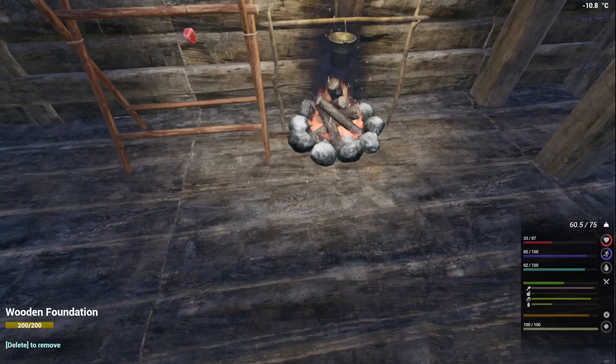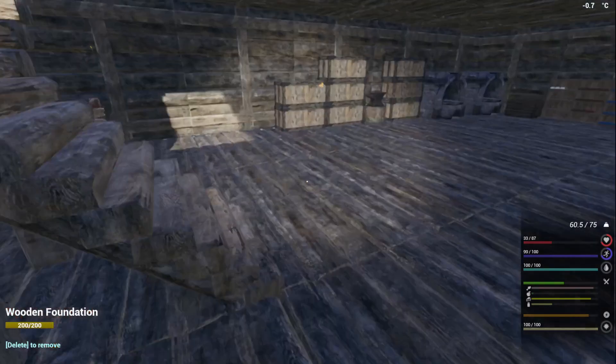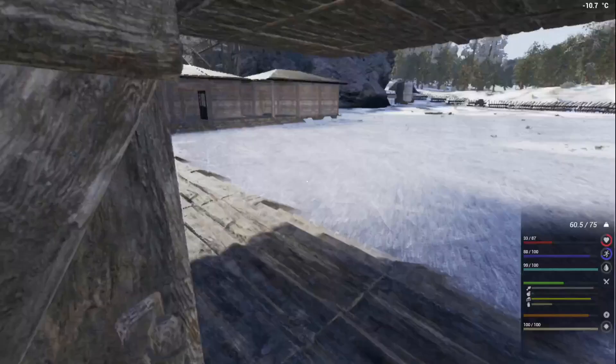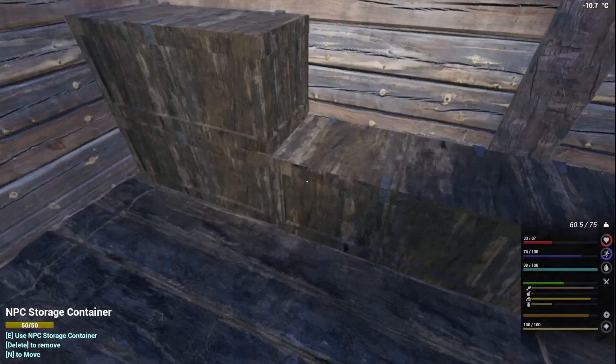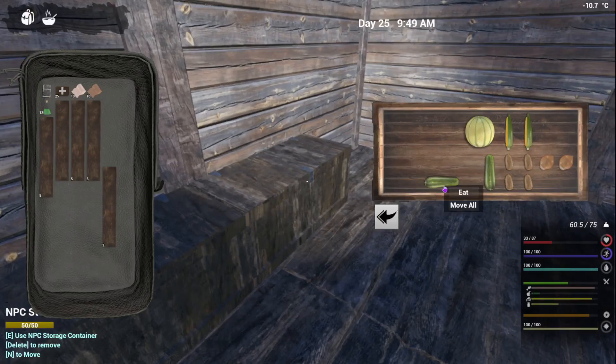We need water. There we go, let's go ahead and drink some water, go ahead and put that out for now. We need to go grab some fruits and veggies. See what Mike's got for us over here — nothing, nothing. A melon — here we go, here's some stuff. All right Mike, you're gonna have to get to work on that greenhouse over there.